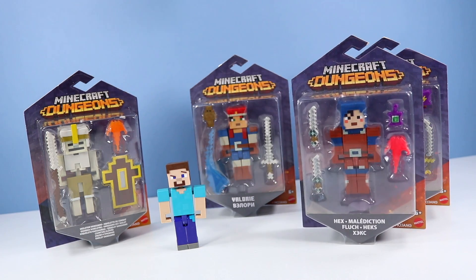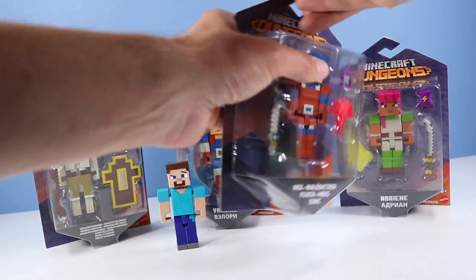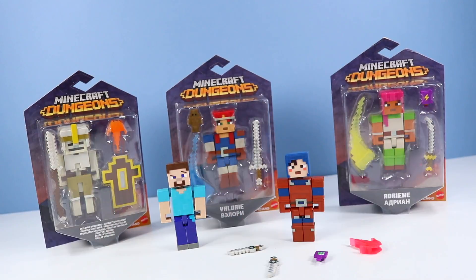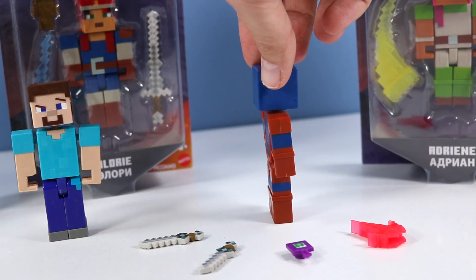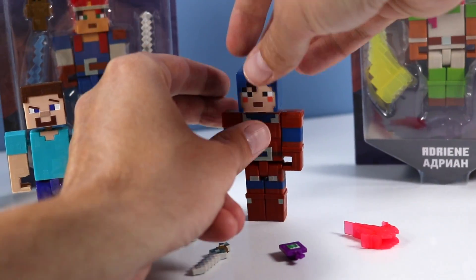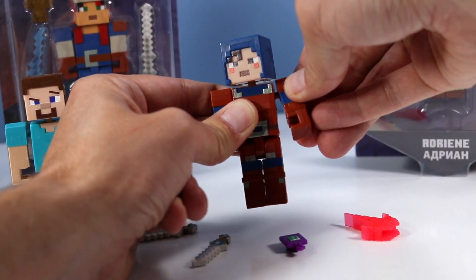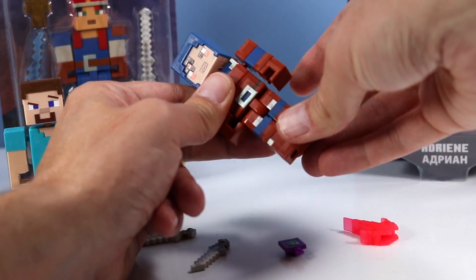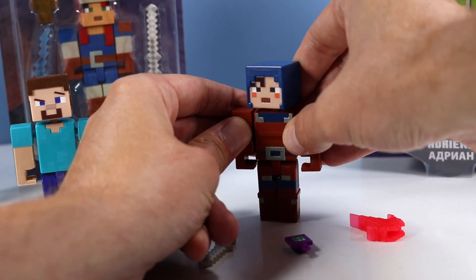I can't remember - is it Hex or Valerie that I used in gameplay? I think it was Hex. Let's open up Hex first. And it's Hex out of the package, and yes indeed very similar to Comic Maker style figures. All around, very well detailed. The figures of course have articulation and head rotation. Arms at the shoulders - you can pull them in and out if you want to give them a little bit of range, on a ball joint or something. No waist, but we do have the ability to sit. I think they do just enough to really make for some good fun play.